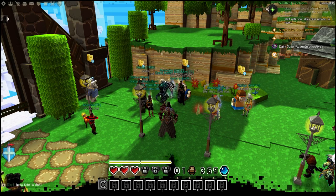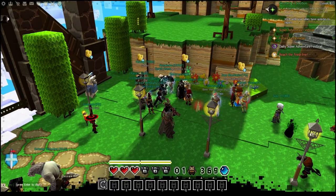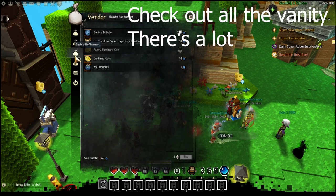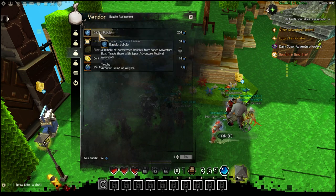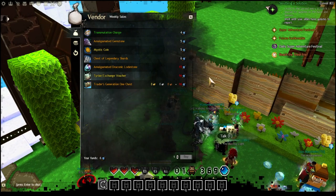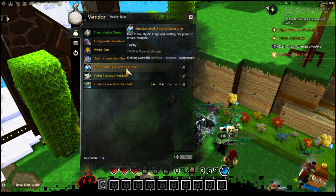Finally, we get to the point where we get that delicious, sweet, cold yellow metal we call gold. Nothing too complex really — just make your way over to the vendors, go up to this person, and you want to find a spot that says bobble refinement. You get the little singular bobbles as you go through the adventure pretty easily, they drop everywhere all the time, and you take 250 of them, you get a bobble bubble. With the bobble bubble, you go to this person and can buy certain things — amalgamated gemstones, mystic coins, legendary shards if you want, or amalgamated draconic loadstones.